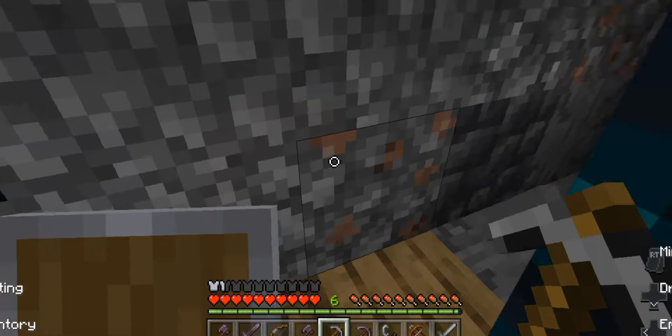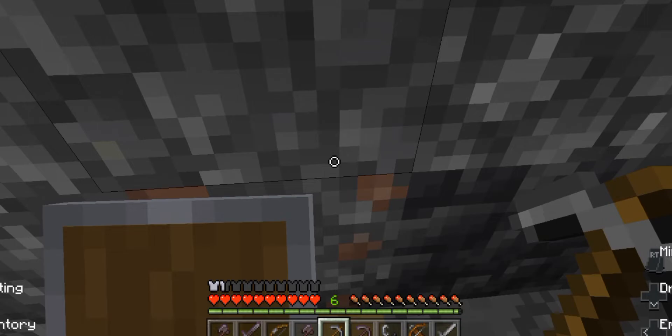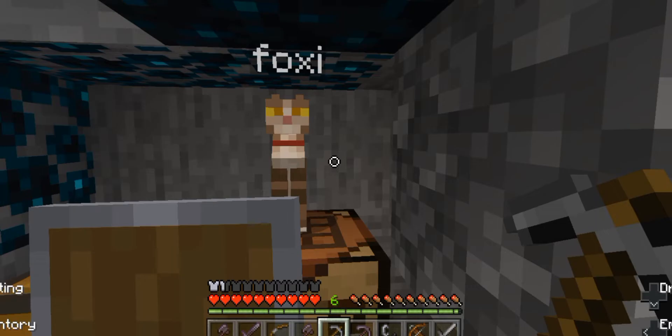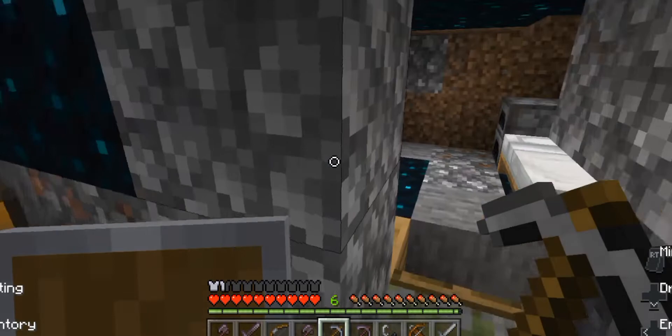The basic rundown of the SMP is that we both have neighboring houses built underground. This is my brother's house — he has two cats and killed mine. Well, one cat — and I killed it. I did not kill this other one; that other one he gifted me. But that cat also got killed by him.